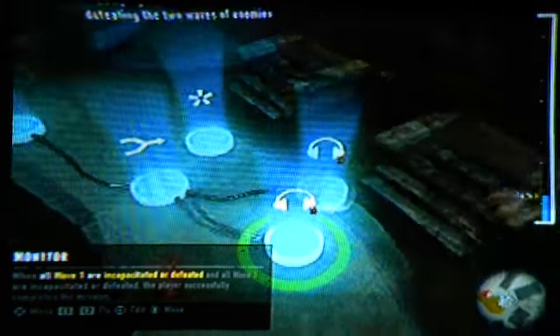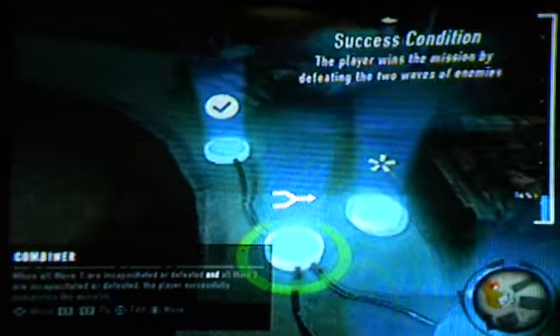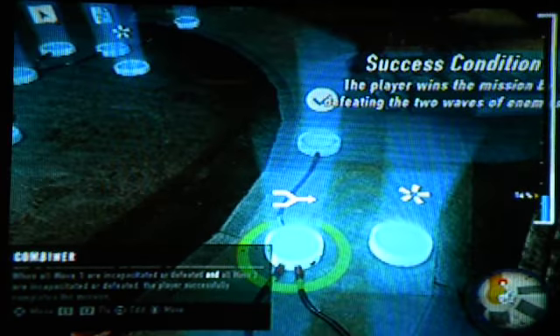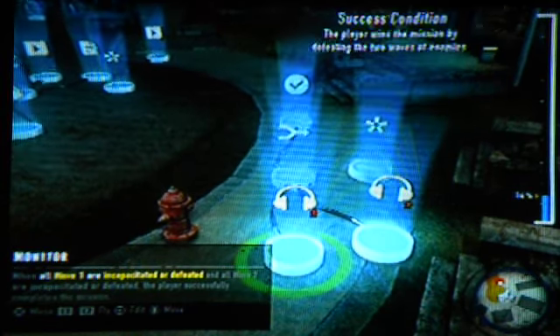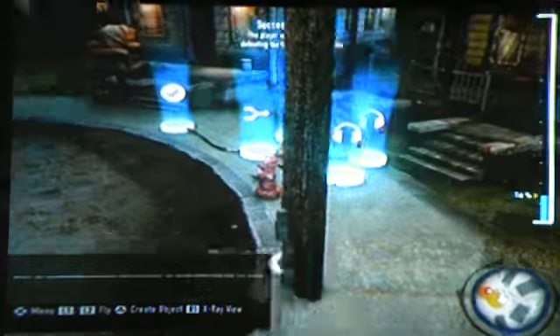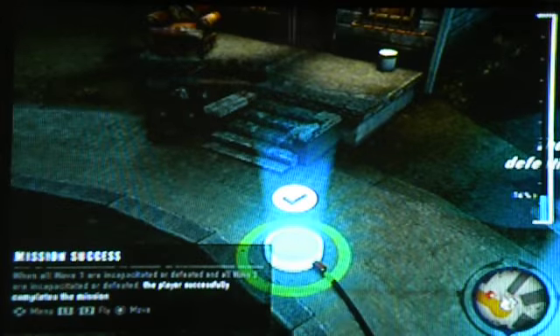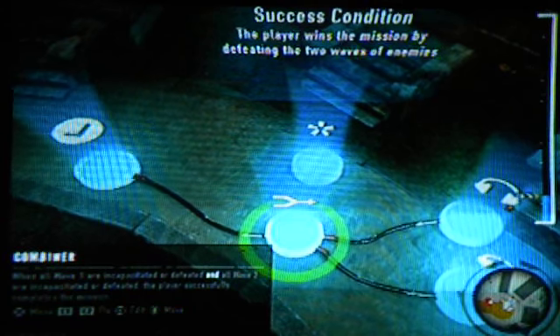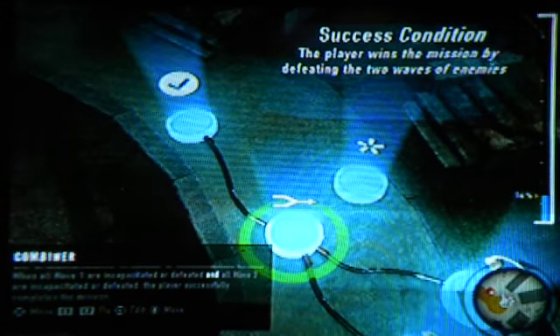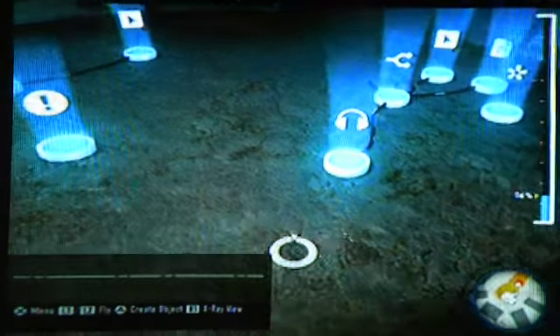We have another monitor covering the incapacitation of wave 1, and it's the same thing with wave 2. It's connected to this thing called the combiner. A combiner can basically combine multiple monitors — about 4 — to this combiner. So basically, as it says clearly: when all wave 1 are incapacitated and defeated, and all wave 2 are incapacitated and defeated, the player successfully completes the mission. So basically, right there, that's our logic.